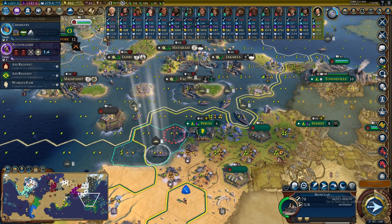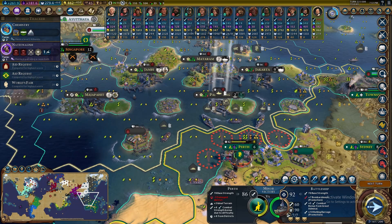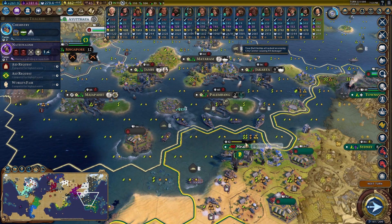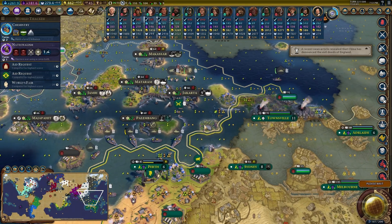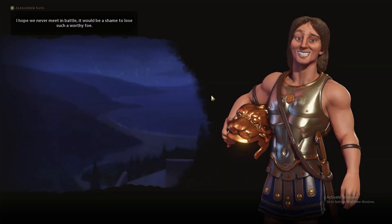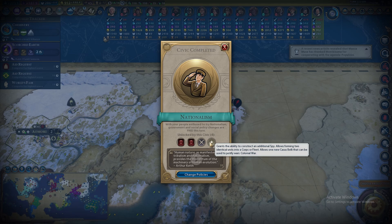This unit's used up most of its movement but I've got battleships ready to use. Perth is surprisingly strong — three battleships firing at it and it's already at half health in one turn, so we'll take it in one or two turns. Everyone's so surprised I'm going to war again! The Australian response was pretty soft — just light cavalry coming into the sea. We just got Nationalism, which lets us create corps and fleets — super helpful scaling into the late game.